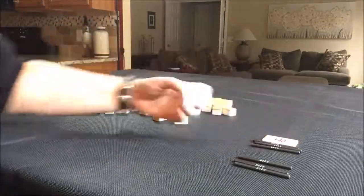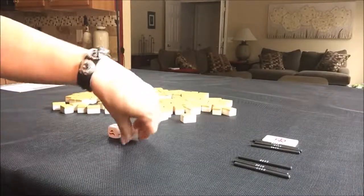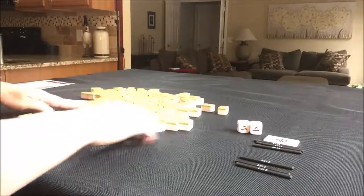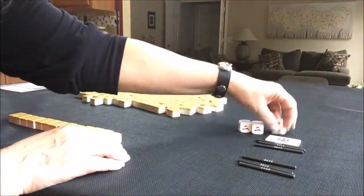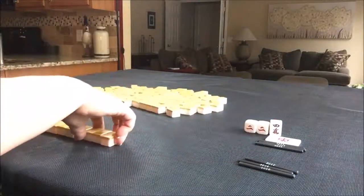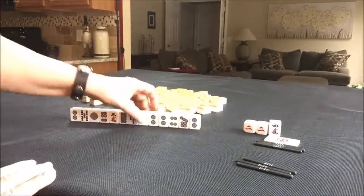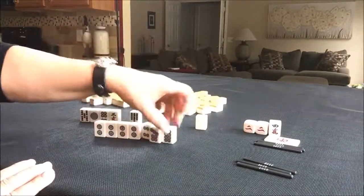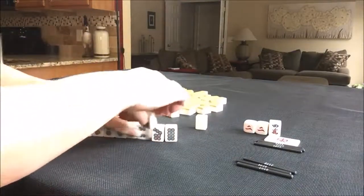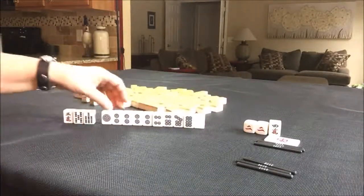We're back to East Round and we are in seat six — seat six is South. As non-dealer, we get 13 tiles. Let's draw Dora — five crack is Dora. That'll give us some bonus if we get it. No Dora, and we only have one honor. But look at this — we have a Kong! Look at all these dots. Only three discards to get to Half Flush. That's what I would do.